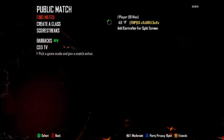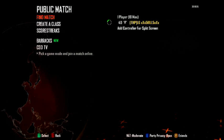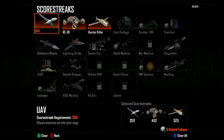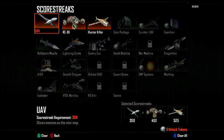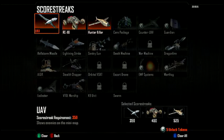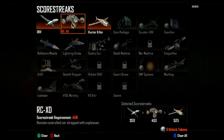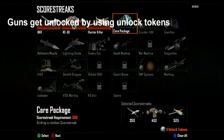To get to score streaks, you have to go to the public match menu and then go to score streaks. Here are the score streaks — for each and every one of them, you have to be at a certain level to unlock it. You use unlock tokens, which show in the bottom right corner indicating how many you have. Every time you rank up you get an unlock token, so basically you get 55 unlock tokens by the time you rank all the way up to prestige.